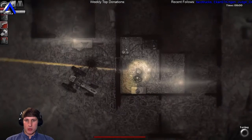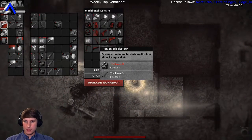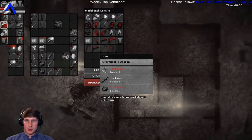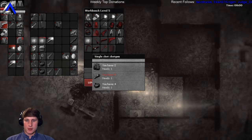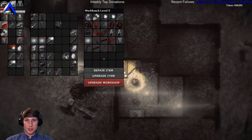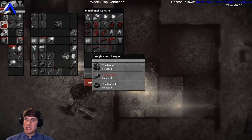Let's check real quick what we need. Homemade shotgun - we need a barrel, tape, and metal, and gun parts which we have. I think we're gonna build this.